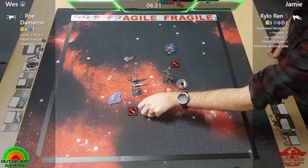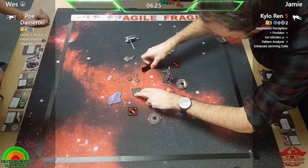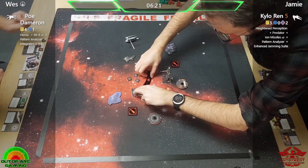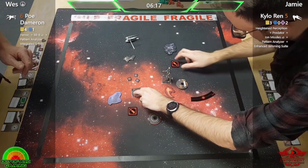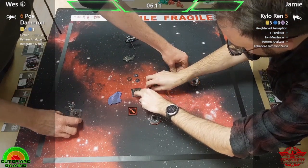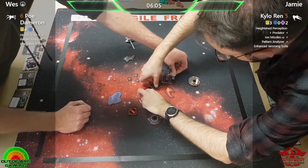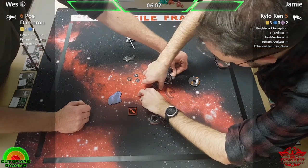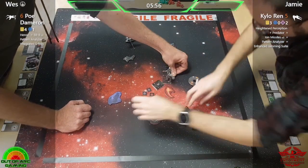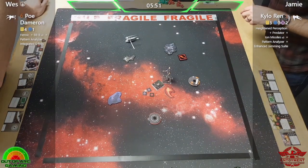Jamie's glad he had that evade — it validates his decision to take it. Without that evade, he'd have been taking a crit right there, and that's dangerous territory. There are so many crits that can really mess you up. Being a force user, some you can essentially avoid — Blinded Pilot suddenly isn't an issue — but it will necessitate spending force to modify, which you want to do as a last resort if possible.